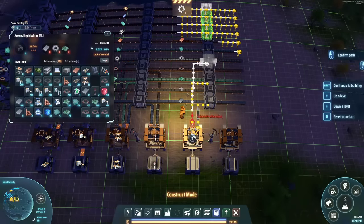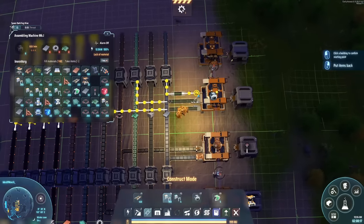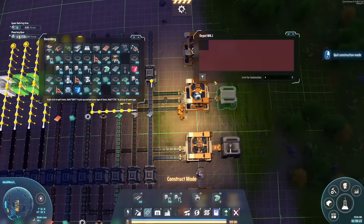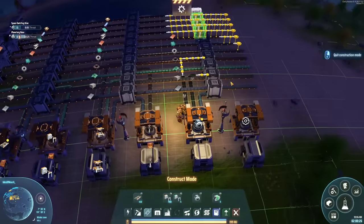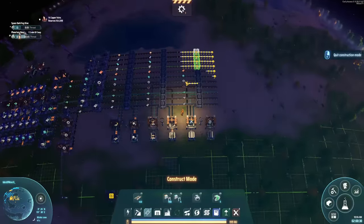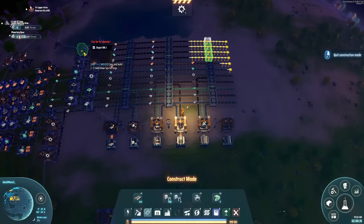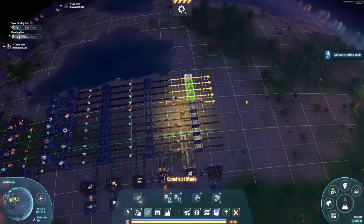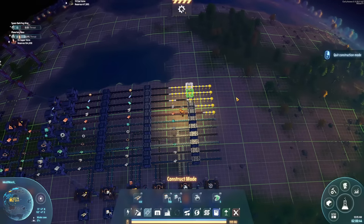No matter what you do, when you later get into planetary logistics or fidget spinners, you're going to have buffers here and there. This is the core of this bus — it is built for your convenience. It's super easy to build and extremely easy to modify and add more stuff. It looks really aesthetic. As you need more stuff, you just feed it in from the side here and it goes on the bus as you progress.